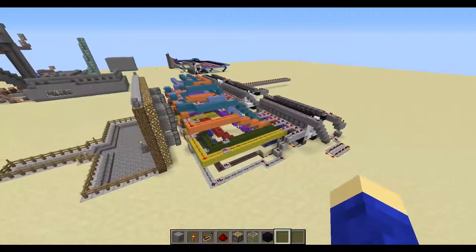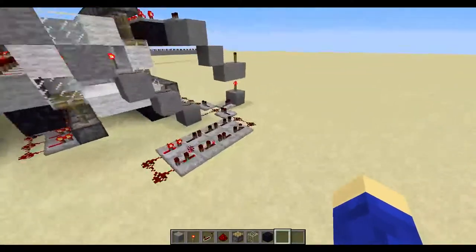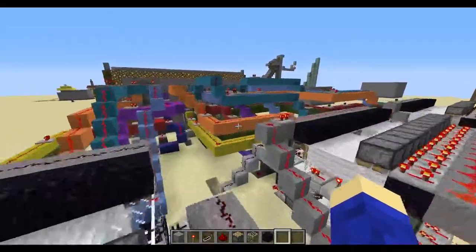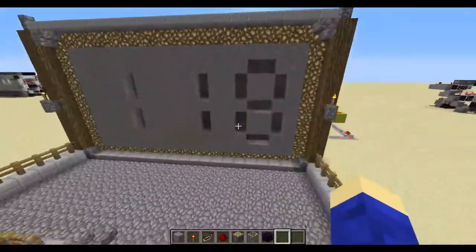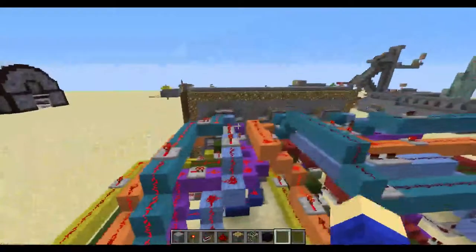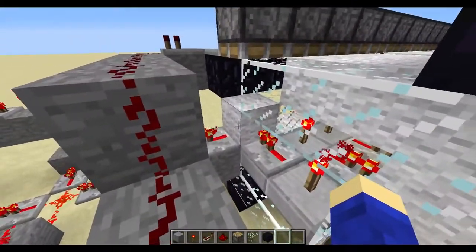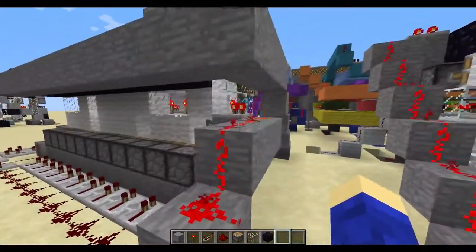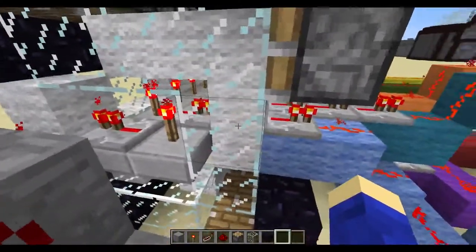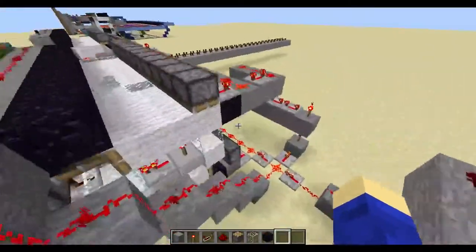Now I've taught you how to build the piston feed tape, I'll go into more detail on how you do the second number. This clock is on number eight right now. You can see there are repeaters coming from all these rows going and powering the pistons for the certain number, but on this last row — number eight — you'll notice there's no wool except this one block here. This wool block comes up when it reaches eight.